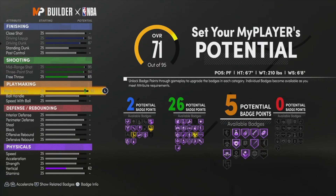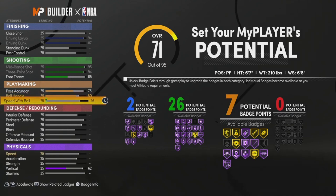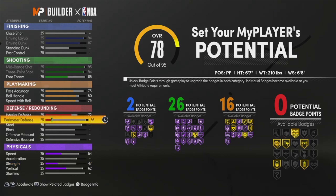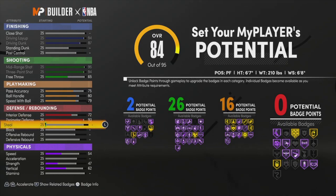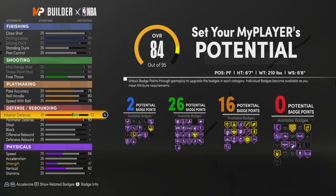Pass accuracy — I don't really think we need this all the way up. We're going to take it down a little bit, about 75. For the ball handle, we're going to go about 80. Speed with ball, we're going to make this 79. Perimeter defense, we're going to go 93. I was going back and forth between 93 and 94, because when you have 94 you get clamps on Hall of Fame, but 93 gets it on gold. When you go up to 81 speed with ball, we get quick first step on Hall of Fame.